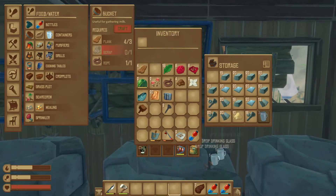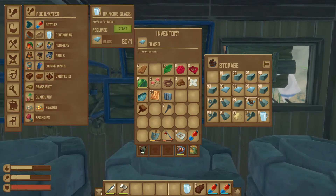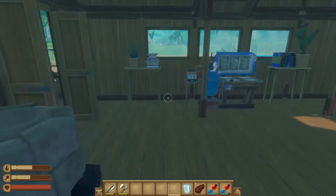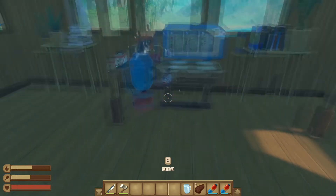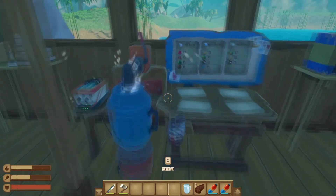After it starts cooking, you also need to get yourself a glass. The recipe is just glass — you make glass by cooking sand in the smelter. It should be very easy. You just need one glass for each recipe. Go ahead and wait for this to finish.